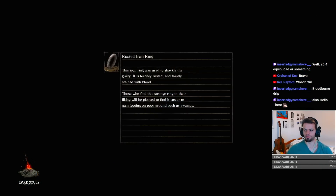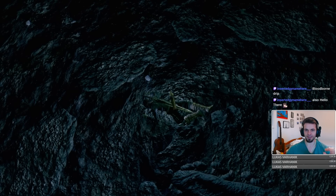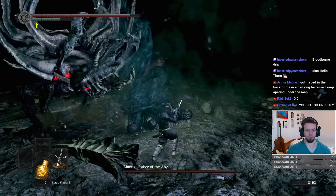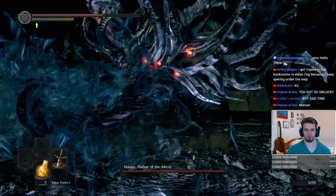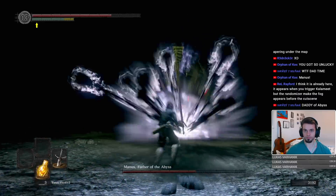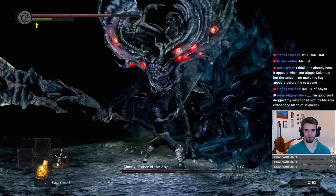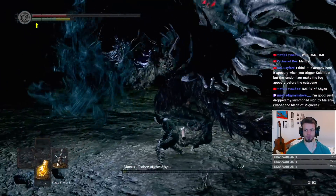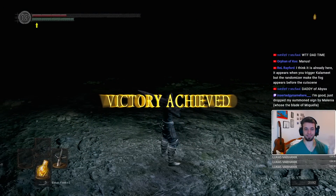There is no way I'm getting through a foggate randomizer without Manus biting on my ass. Manus, my boy. Today we are facing him with the Black Knight weapon. I fought you on level 1, so I'm not afraid of you. You're gonna get demolished. I know how to fight you and I do a ton of damage. GG Manus, good fight. Usually Manus beats my ass, but not today.